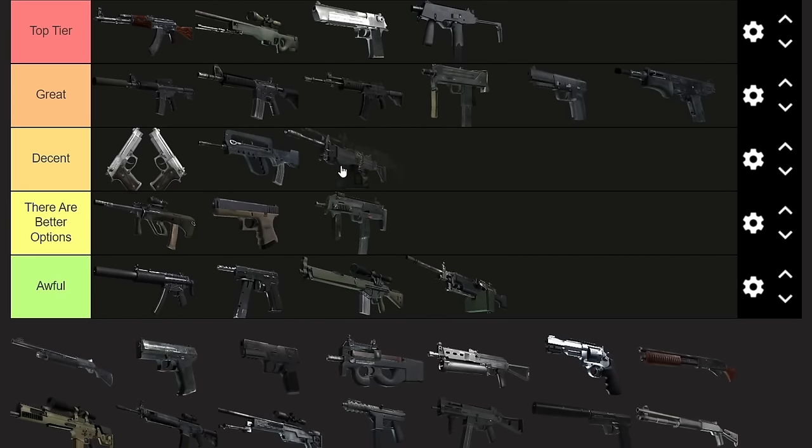Next up, the Negev. I'm putting this one in Decent. The Negev can't one-shot headshot like it used to, but it's a laser beam if you shoot it for a few seconds, and then you just kill everyone. It's a great CT-sided gun. If you're playing Inferno, go to B-site, throw a smoke down, and start shooting down Banana — you can mow down the entire team. It's very situational, but very good in certain situations. I don't personally use it basically ever, but it's pretty good.